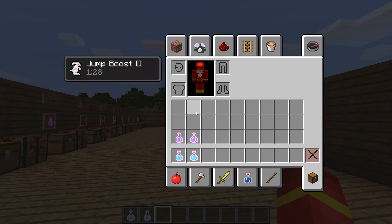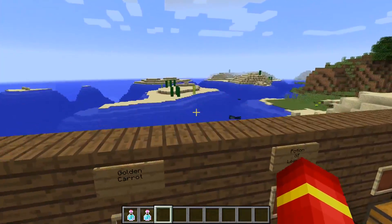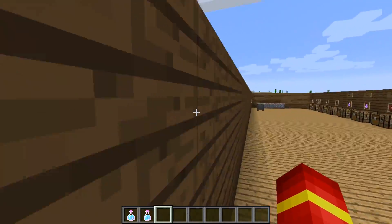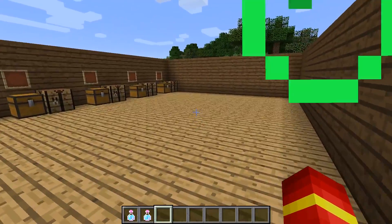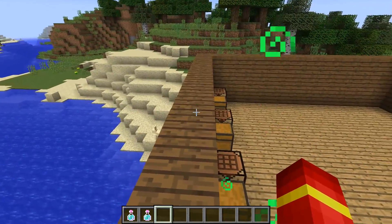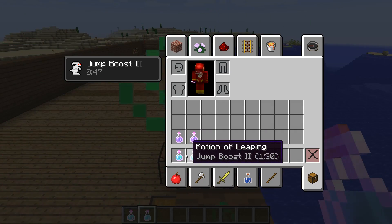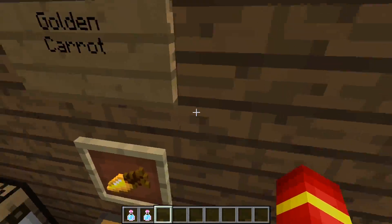Let's go ahead and drink that. Jump boost two — can I jump three blocks? I still cannot jump three blocks. Can I jump two blocks? I can — I can now jump two entire blocks. It feels like I'm seeing just exactly two blocks. In my opinion, the potion of leaping two is going to be much more useful than the standard potion of leaping, just because you will be able to jump over a two block high wall.